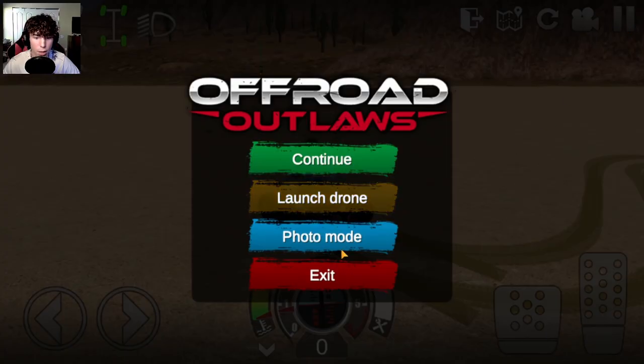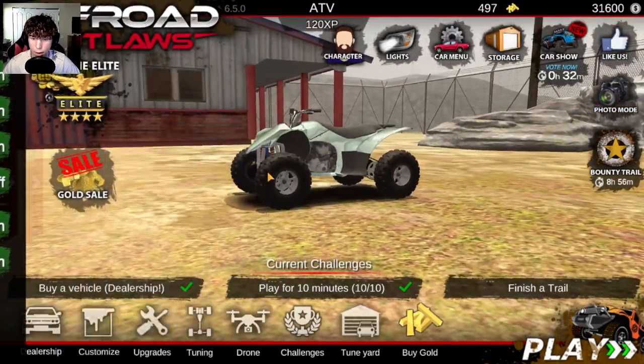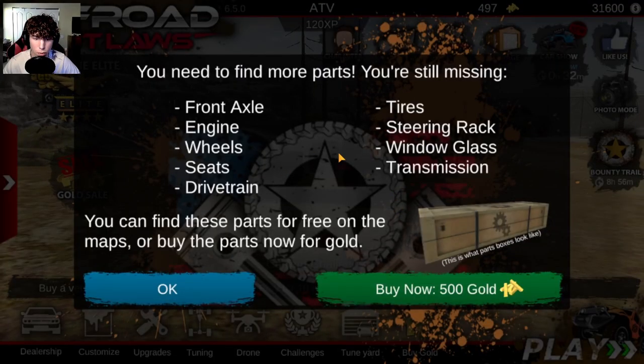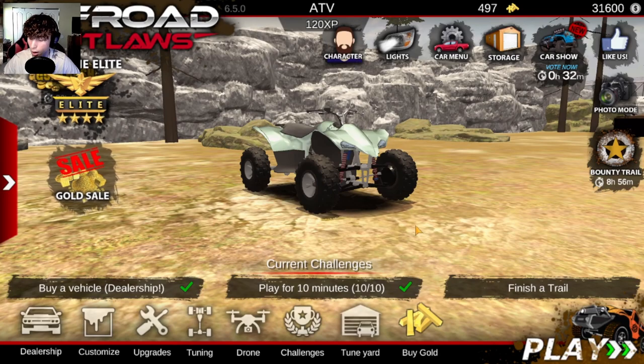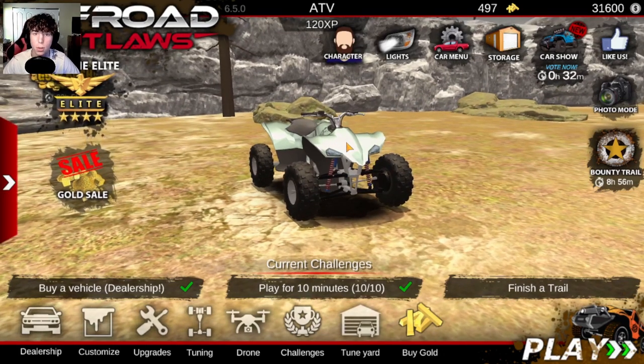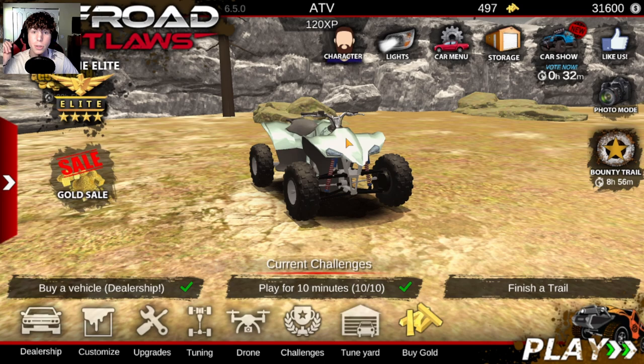If we go back to the main menu and click on the Barracuda, it'll show you that we found the rear axle. That is how you find the first barn find inside of Off-Road Outlaws — the Barracuda — and that is what the crates look like. Barn find two will be up next on my channel, so make sure you subscribe to see that. Thanks so much for watching, and I hope you have an amazing day — goodbye!